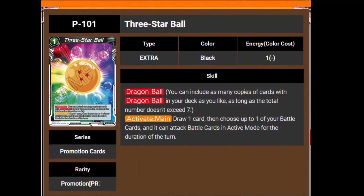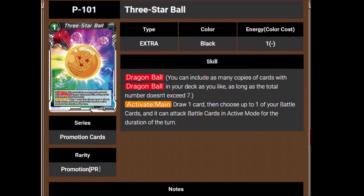Then we've got the 3-Star Dragon Ball. It's a 1-cost Dragon Ball — it says draw 1 card, then choose up to 1 of your battle cards and it can attack battle cards in active mode for the duration of the turn. That's powerful — it prevents the need to run certain cards in your side deck or main deck just for that coverage. I think it'll be seen as at least a 1-of, a 2-of, maybe even a 3-of in future Shenron decks.